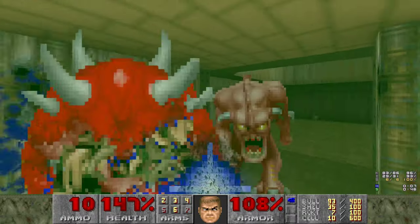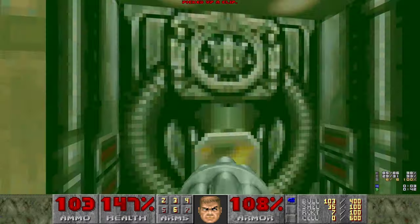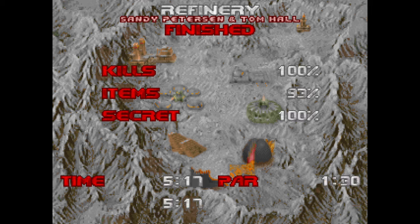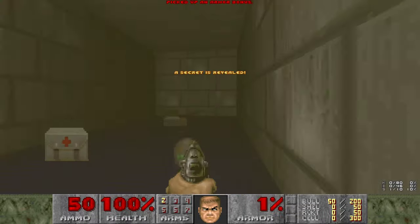Let's get our Plasma out to kill the Cacodemon that's over here, and whatever else needs to visit as well. Alright, and that is all kills and secrets. Alright, here is the Deimos Lab.